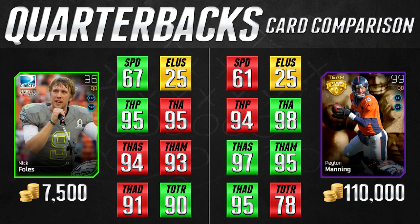Moving on, let's look at what I call the pocket passers. We're comparing the 96 overall fantasy Nick Foles and the 99 overall playoff edition team MVP Peyton Manning. There's a big price difference here: Peyton Manning is 110,000 coins whereas Nick Foles is 7,500. I think these cards are way closer than their prices would indicate — Peyton Manning in my opinion is highly overpriced and Nick Foles is highly underpriced, and I'm going to tell you why.